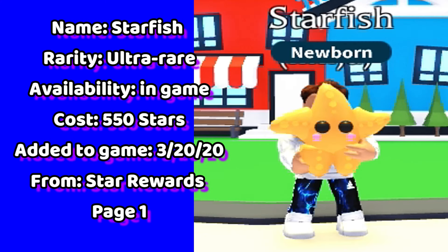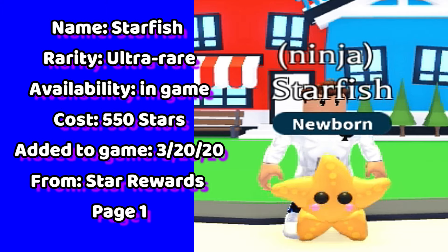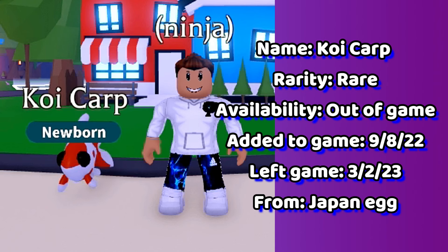Followed by the starfish. This ultra-rare pet is in-game right now. It's located in the Star Rewards on page 1 for 550 stars.